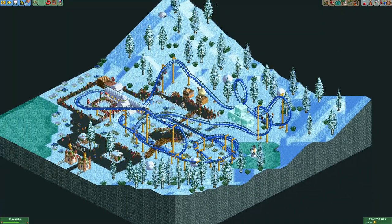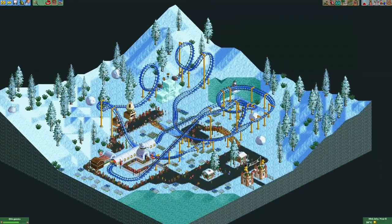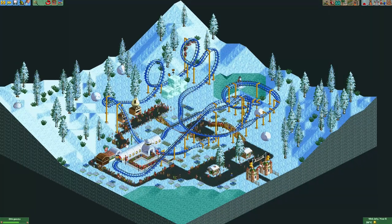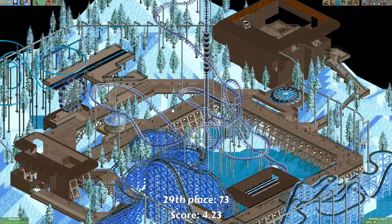In last place we have the entry from Heno Too. It's quite a simple layout — we see a small lift hill and some inversions, but this entry would definitely score better if it had a bit more decorations on the map.